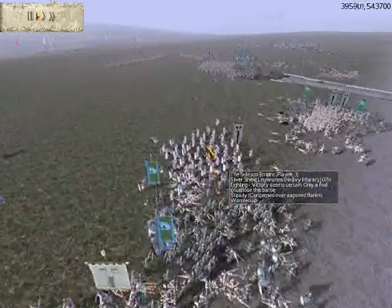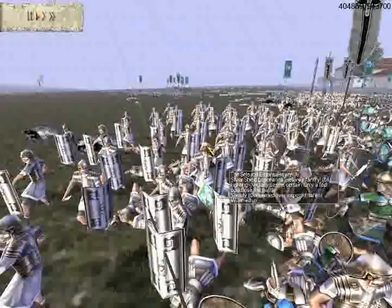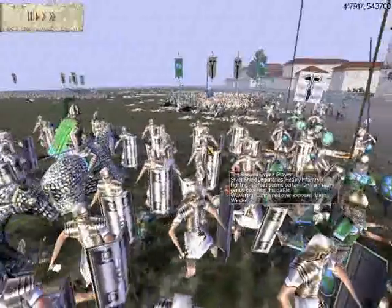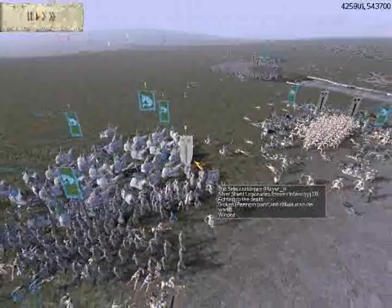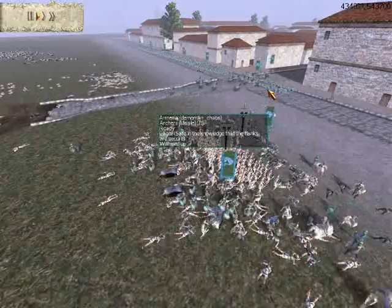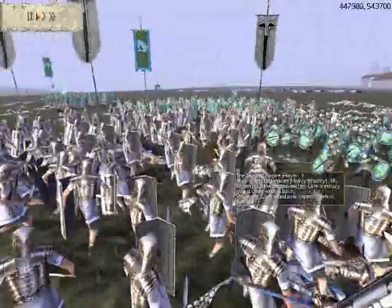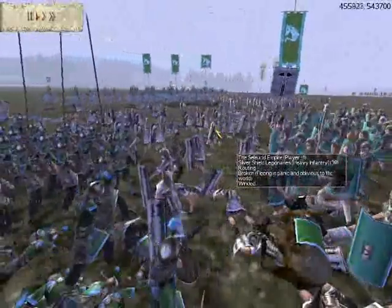And I'm going to take these two units of heavy spearmen and move them against these legionaries. My cataphracts are coming in for a charge. Right now I should have switched them to their maces — you do that by holding alt and right clicking on the enemy. That mace does a lot better against armor. But the lances seem to be working pretty effectively. This unit of legionaries is now routing. They all start to route except for this unit which decides to stay in the fight, at least for a little while longer than the rest. They're routing now.